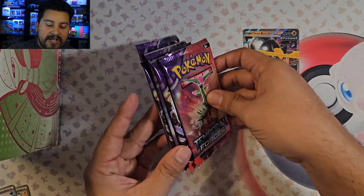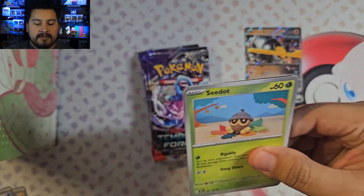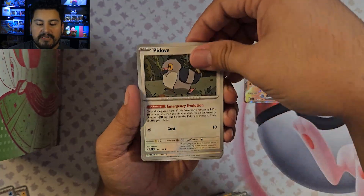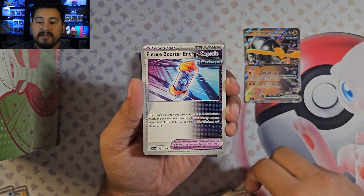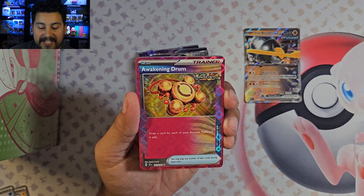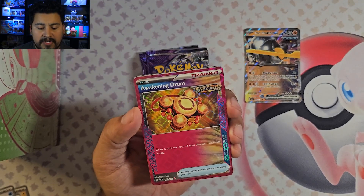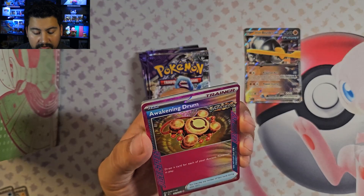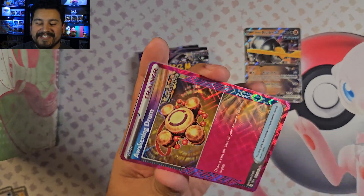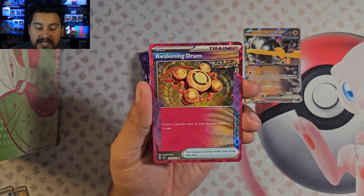So that was our first hit — one double rare. Four packs remaining. Next one: Cedotan, Totodile, Deerling, Delcatty, Future Booster Energy Capsule — got it right that time — Iron Hands, and Awakening Drum. I'll take an A-Spec card! These are actually very good, very valuable. You can only have one per deck — it says right there, you can't have more than one A-Spec. Draw a card for each of your ancient Pokemon in play. Not bad.